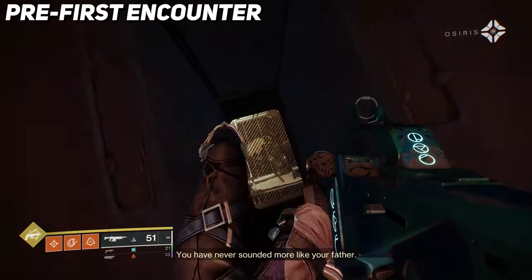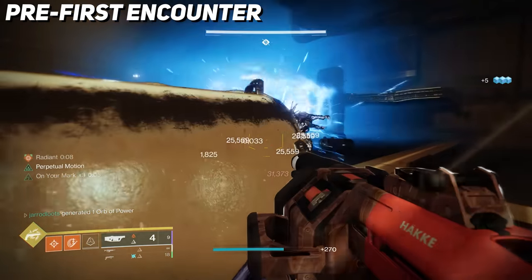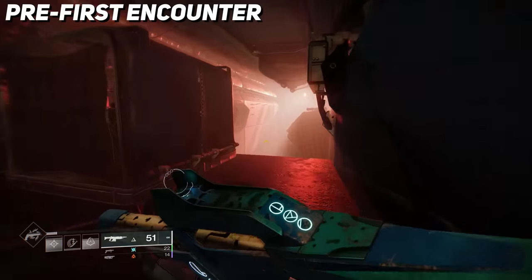Here you're going to be in the darkness zone and an assortment of Scorn will spawn. Not too crazy — no boss or anything. Just take everyone down and then follow the path to the first real encounter of this dungeon, the restricted zone.